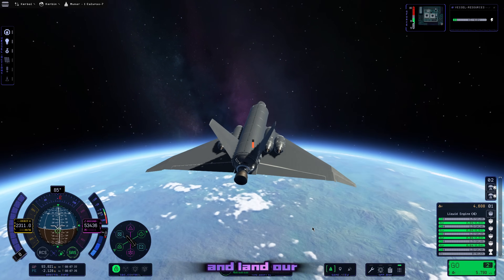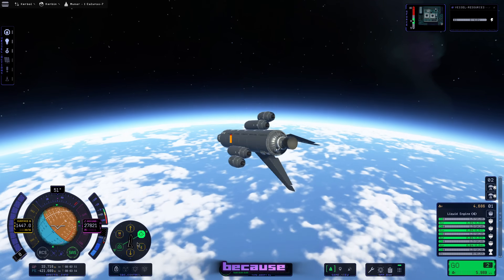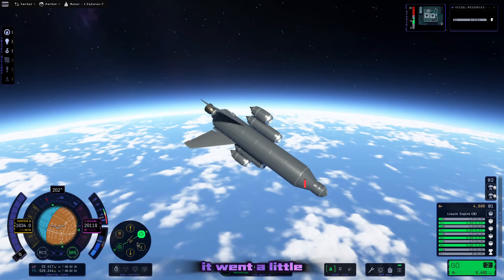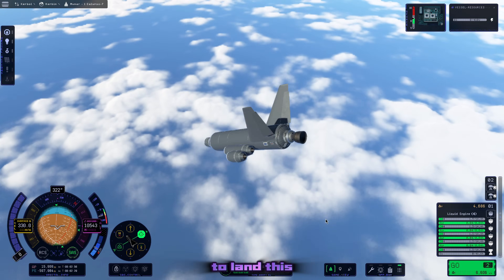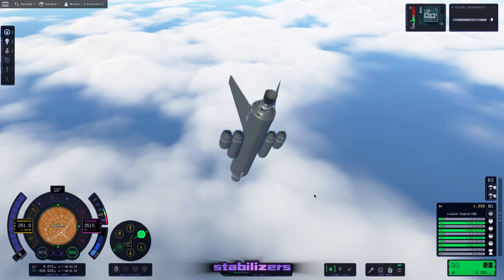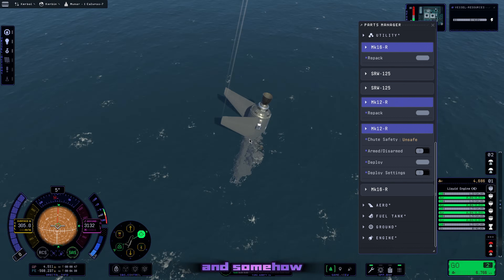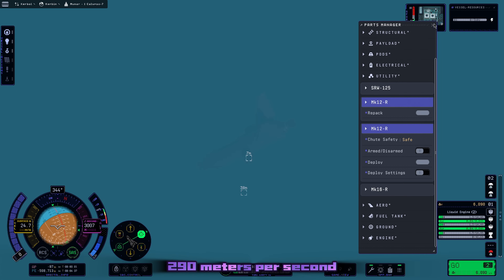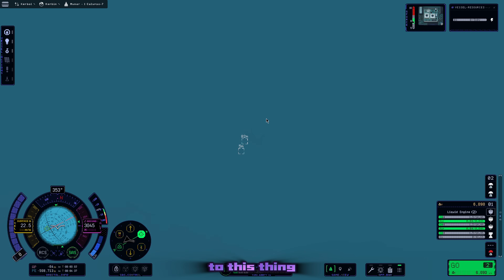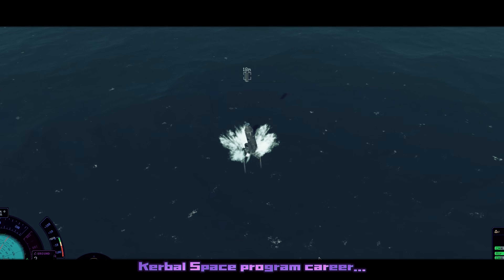We go ahead and land our SSTO, and I'm immediately glad there's no Kerbals on board because it went a little bit haywire. We try to land this softly - maybe with those huge back vertical stabilizers there's really no way to control this thing. And somehow crashing into the ocean at 290 meters per second does nothing to it. Not only does it survive, but it goes on to do one of the most beautiful things I have ever witnessed in my Kerbal Space Program career.